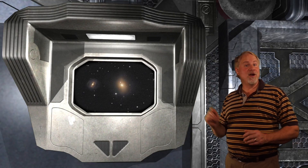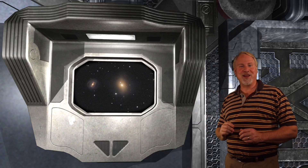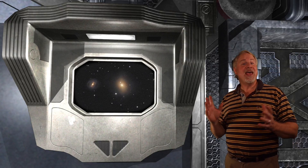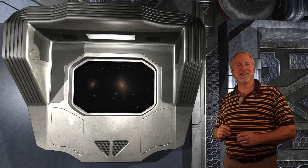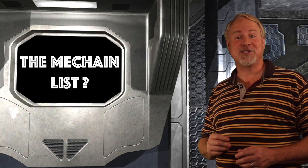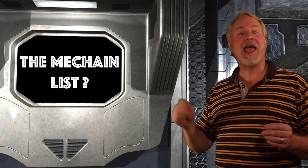Messier 85, otherwise known as NGC 4382, is a lenticular galaxy in the constellation of Coma Berenices. It's one of the brighter members of the Coma Virgo cluster. M85 was discovered in 1781 by Pierre Méchon and was confirmed the same year by Charles Messier. We can remember that the M in M85 stands for both Messier and Méchon.